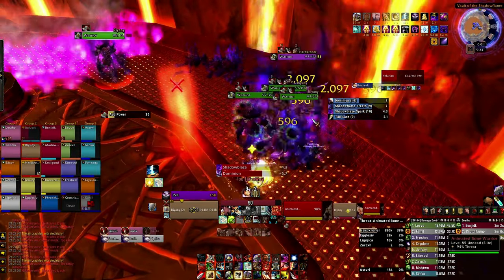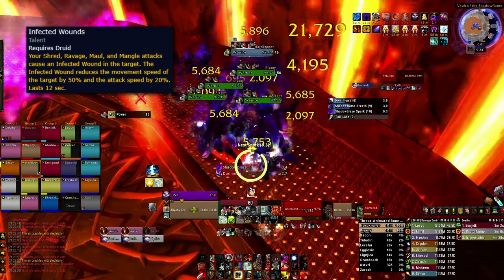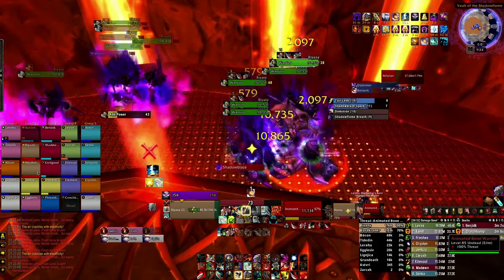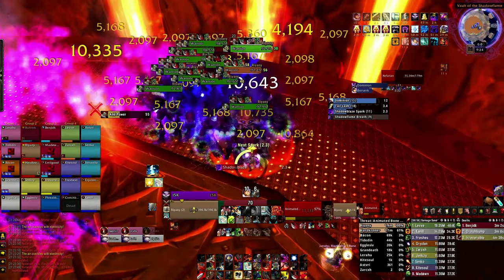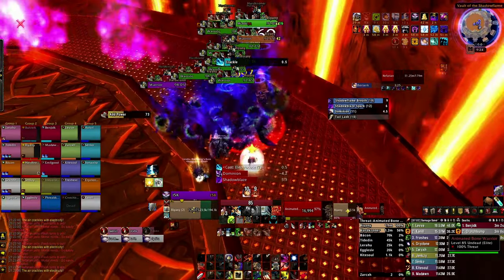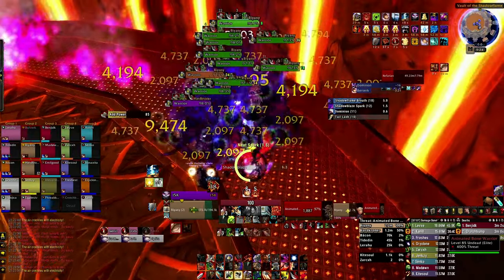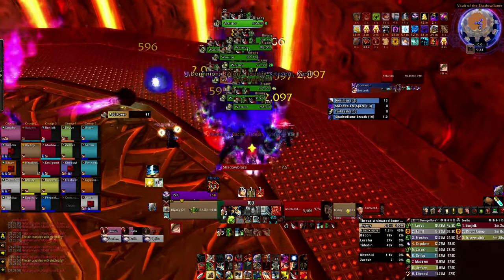Never use any slows on these mobs, so if you have automatic slows talented, make sure to go respec right away. You really don't have to move as much as you think, as the fire is rather slow and rarely catches up to the adds before the next spark comes out. That being said, don't be afraid to do quick movements when you are near a pillar in order to get around it quickly to make life easier for the healers. The fire despawns after a while, and theoretically you can make laps and laps around the room without the risk of running out of space.